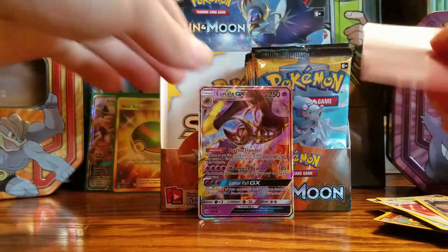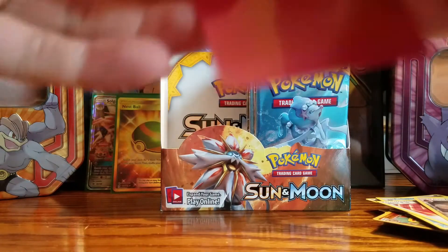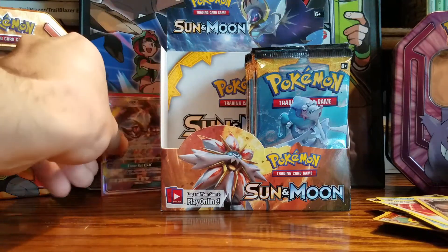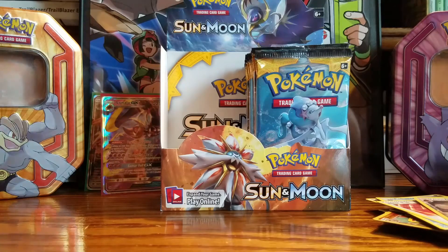I'll give you Lily right now. Just wait until after the video — I still got two more packs. I got Lily Full Art and he pulled Solgaleo GX and Lunala GX in just one half of the box. If I pulled Solgaleo and Lunala out of one half, I can imagine what she's getting on her half. I'm scared. I'm giving him Lily and he's giving me Lunala.